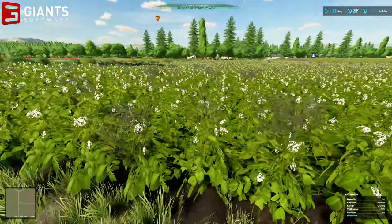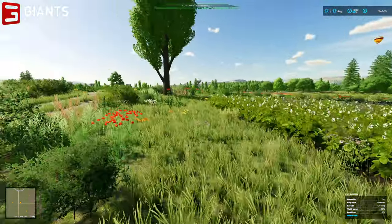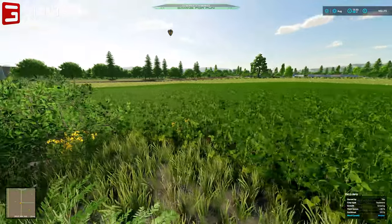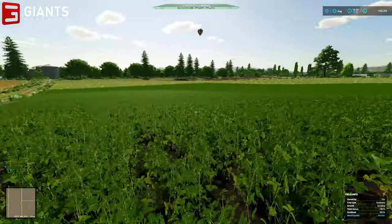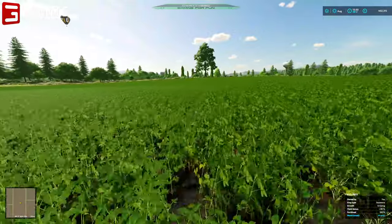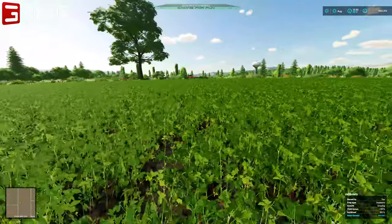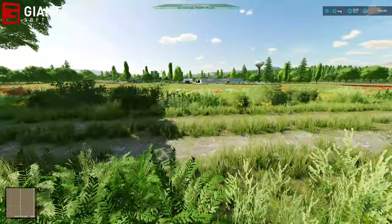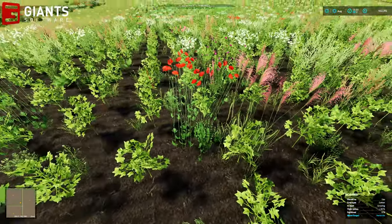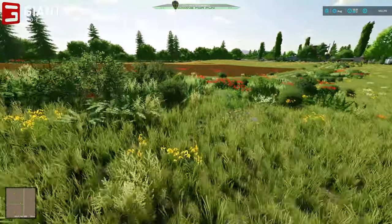It turns out that if you spray the weeds when they are at full growth, that's when you get the biggest penalty, the biggest yield loss. If you spray them when they're small you get a lower penalty, but you still get a penalty. So yeah, swings and roundabouts — you wouldn't want to be spraying these because that would absolutely crush this field in terms of its yield.